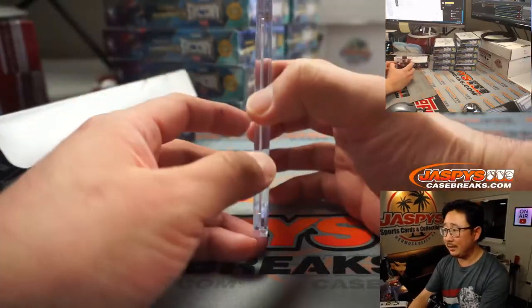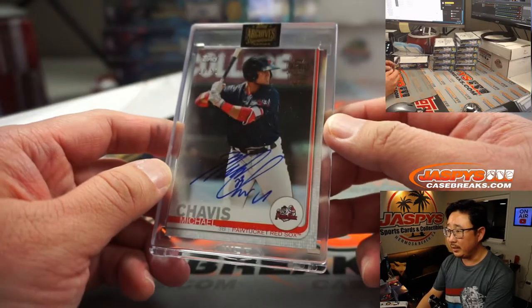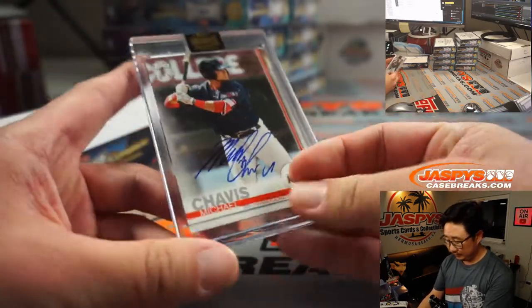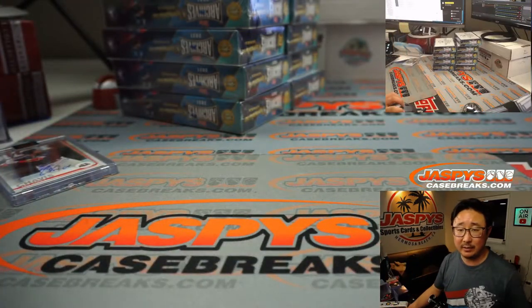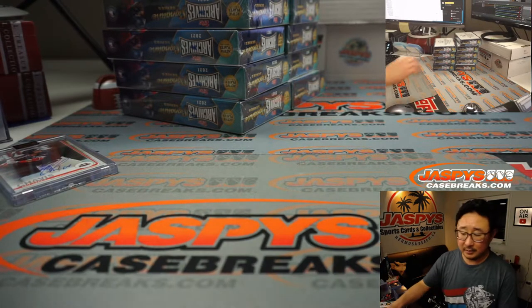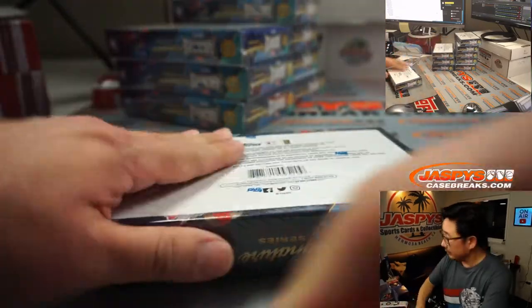First one out of the gate is going to be me — it's Michael Chavis. 10 out of 53. Red Sox, Michael Chavis. Sort that back by column B. Michael Chavis goes to Justin Larson. There you go, Justin.